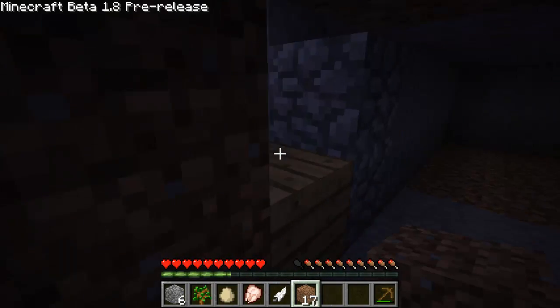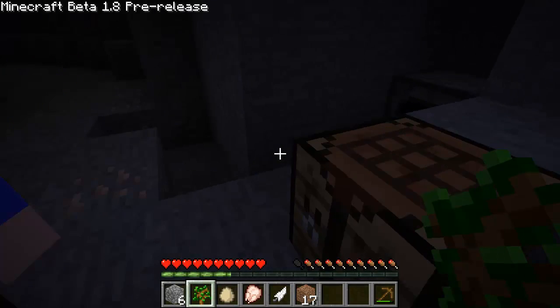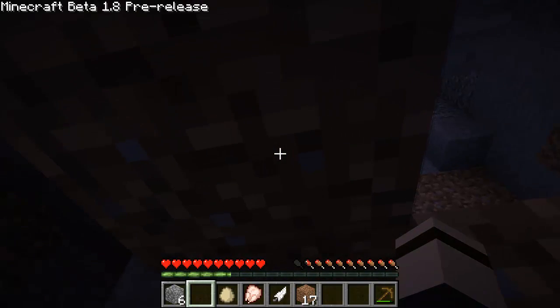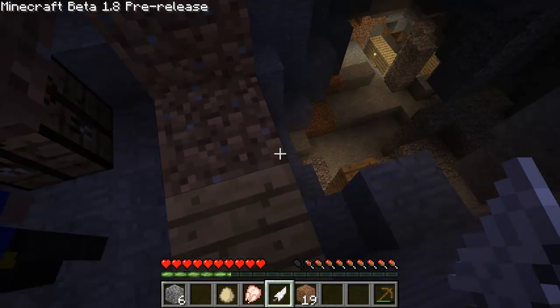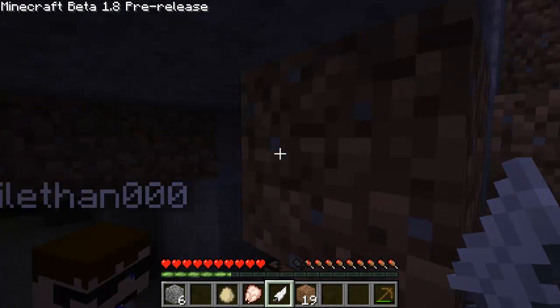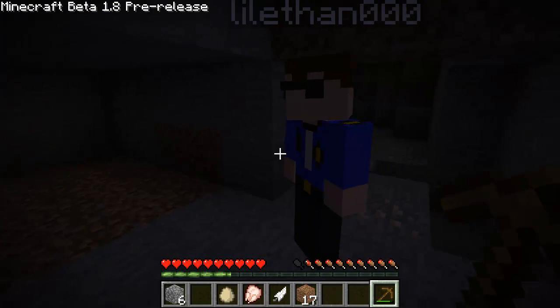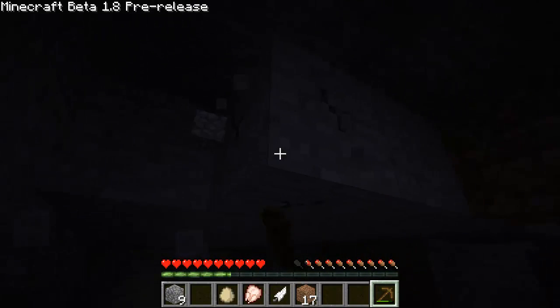If we had a glass pane we could put it right there and look out. Can you make charcoal with saplings? No, that wouldn't make any sense. I'll try it anyway — nope, nothing. You should be able to burn all that. Can I cook some of my steak? Not yet. There's a spider right above us — let's close this up. We might as well dig as much as we can and see if we can score some coal somewhere. It's pretty dark in here, sorry guys.